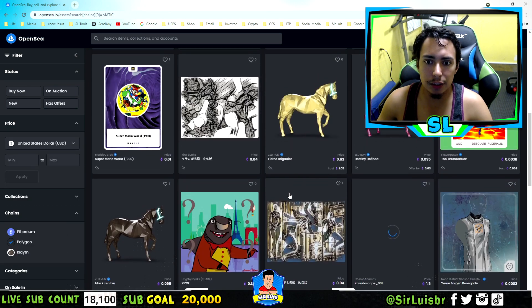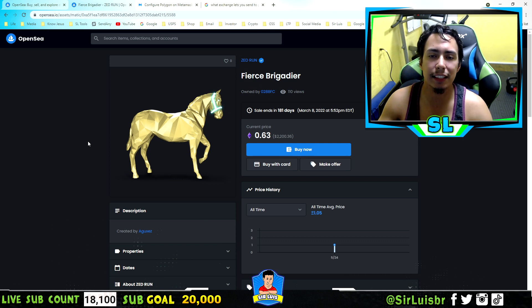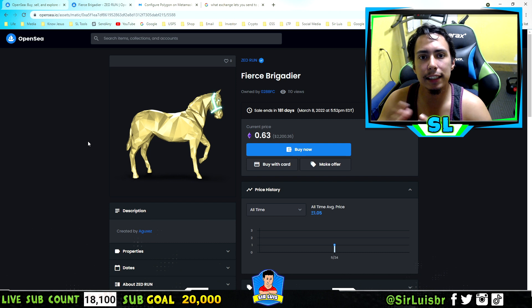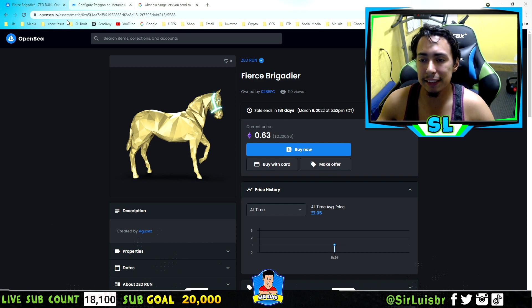If you wanted to buy one of these, you'd click on it. You need a MetaMask wallet — if you don't know how to set one up, just search how to create a MetaMask account, then link it to your OpenSea. After that, if you haven't yet, you need to add Polygon to your MetaMask, and it's very simple.